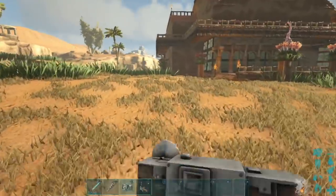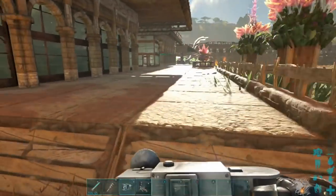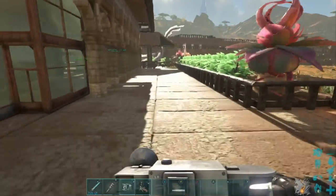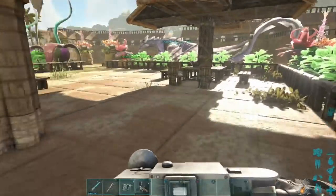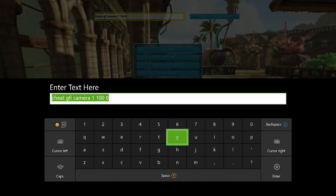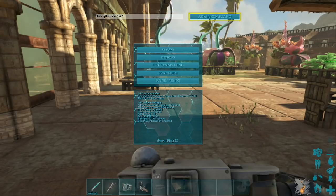So what we need for painting: we're going to start with spawning in a canvas, then spawn in a paintbrush, then spawn in all the paint that we need. Now it's a lot of paint and you're not going to need all of it, so later you can just drop it or put it in storage. The command for the canvas is: cheat GFI canvas 1 0 0.